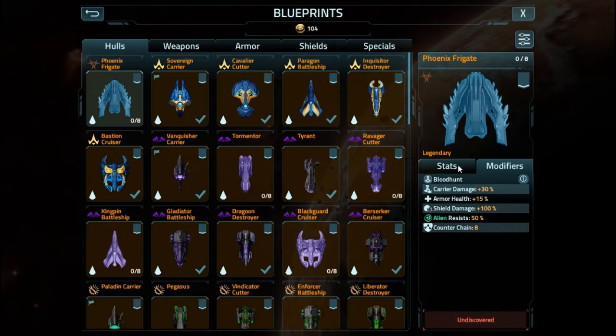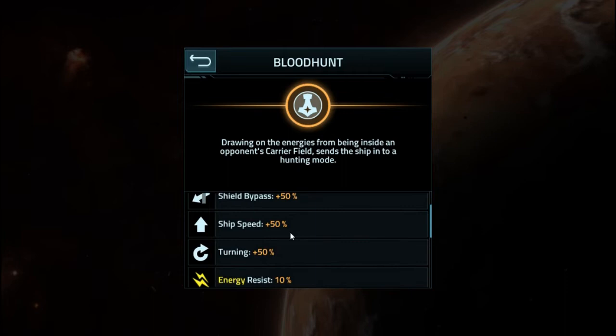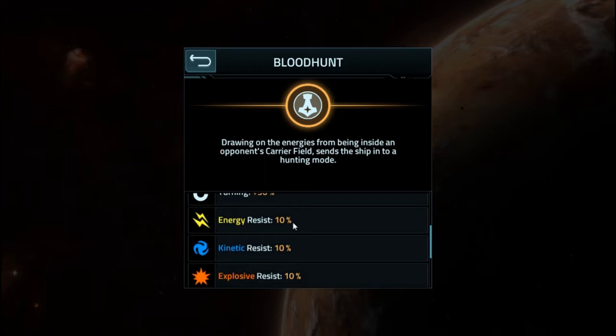Shield damage: 100%. This is the next faction that comes after the Altarians. It has an insane amount of counter chain — not even the Bastion at the Elite Mark upgrade has that much, it only has 3, and this thing comes stock with 8. It has very, very high increased shield damage. It has 50% alien resistance, but no resistance against plasma, which is weird.